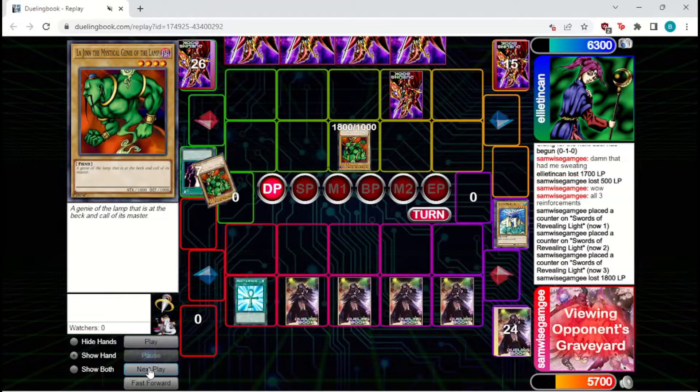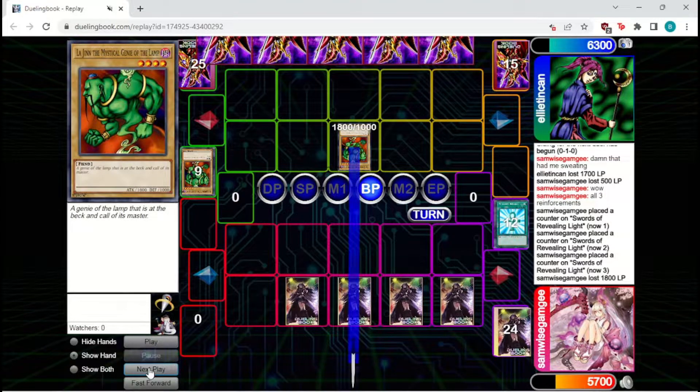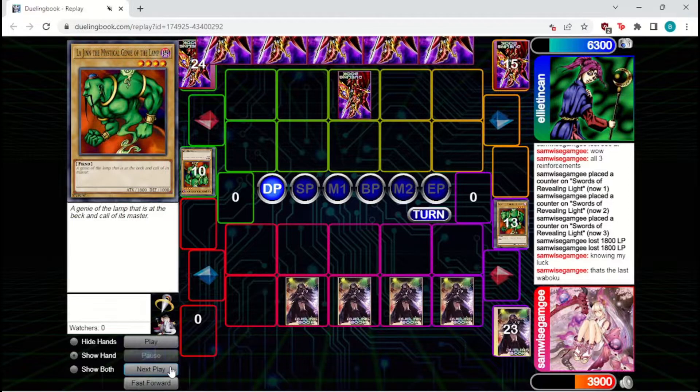Reborn's a great draw. They're going to Reborn back the Logen and try to get in to hit over their Logen. Unfortunately the opponent's got the other Woboku, and the Logen will attack in. Take 1800, pass back. But this Logen's pretty good if it sticks. Yep, it does stick. The set could be Woboku, but we've got to take this risk here. And it works, so we do clear that. They do bring in another monster, but we've got Trap Hole for it.